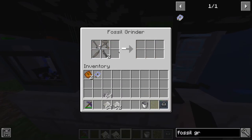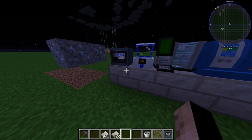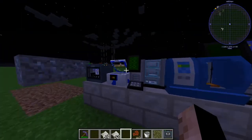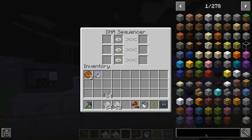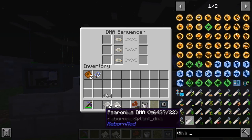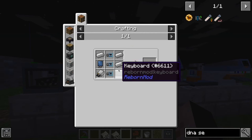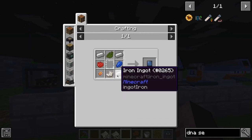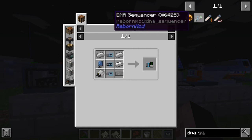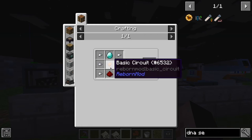The fossil grinder, once it's done, will give us Tyrannosaurus tissue. It's kind of lucky to get tissue. Now we have tissue, so we're going to get the DNA sequencer. The DNA sequencer is made with three DNA analyzers, a keyboard, some iron ingots, and a computer screen. The computer screen itself requires three iron ingots, some dye, glass pane, quartz, and a basic circuit.